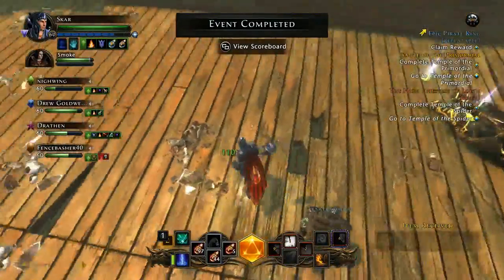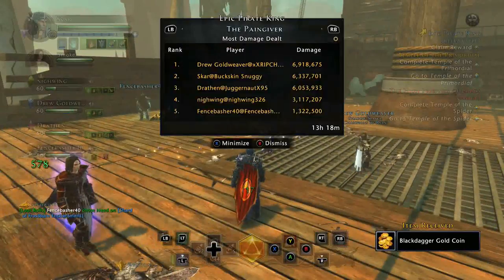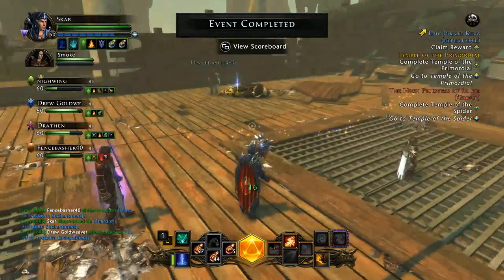There's also a great little companion, the Warrat Thief, that you can get for 200 Seals of the Drake. I ended up picking him up — he's quite the handy little guy.